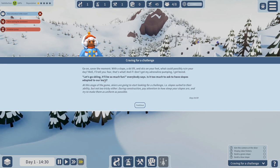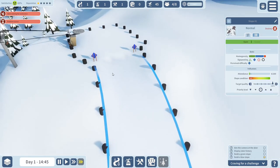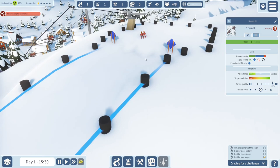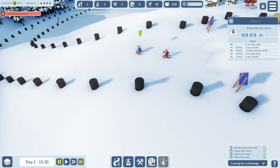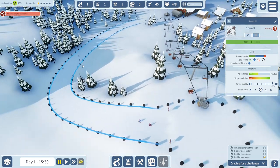The skier character says: 'Craving for a challenge - at the moment with a slope, a ski lift and skis on my feet, what could possibly ruin your day? Fear is what! If you don't get my adrenaline pumping I get bored.' The game explains: at this stage skiers will start looking for a challenge - slopes suited to their ability but not too tricky. During construction, pay attention to how steep your slopes are and try to make them as uniform as possible. Attendance is currently six out of a hundred.